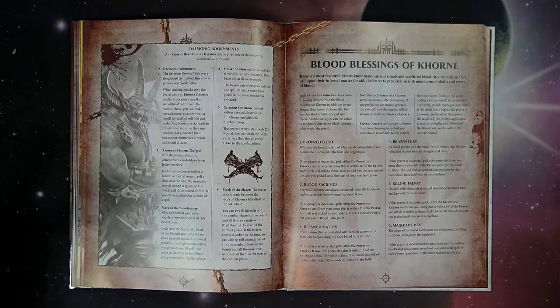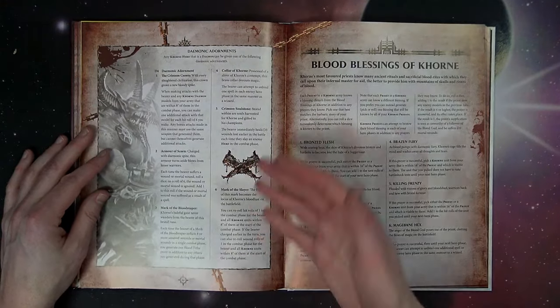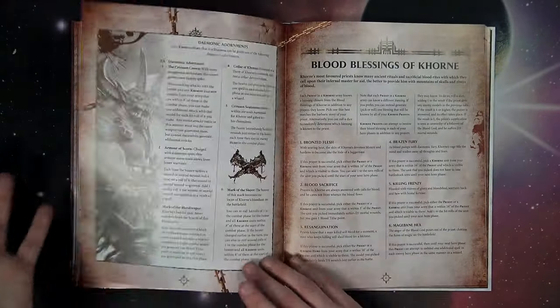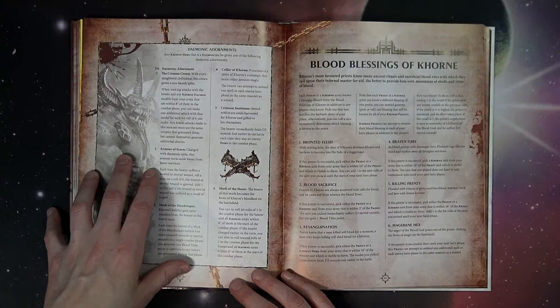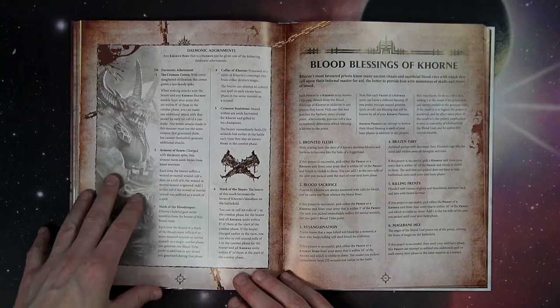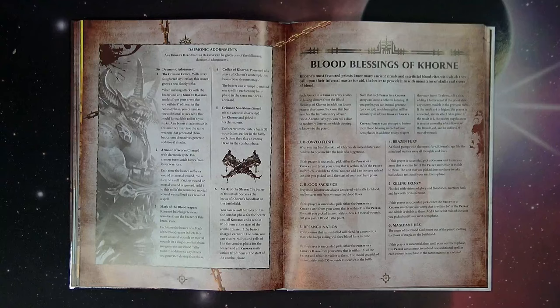Demonic Adornments: any Khorne hero that is a demon can be given one of the following adornments. Mark of the Slayer is definitely something you need to be aware of. The bearer of this mark becomes the Locust of Khorne's Bloodlust on the battlefield — you can reroll all hits of one in the combat phase for the bearer and all Khorne units within eight of them at the start of the combat phase.